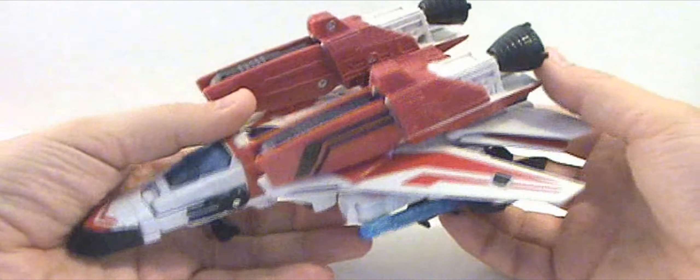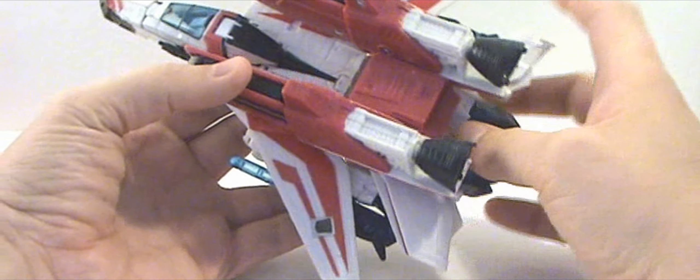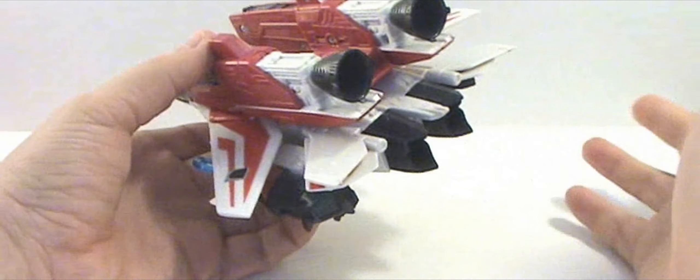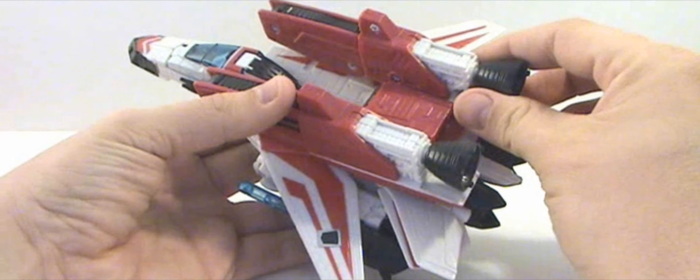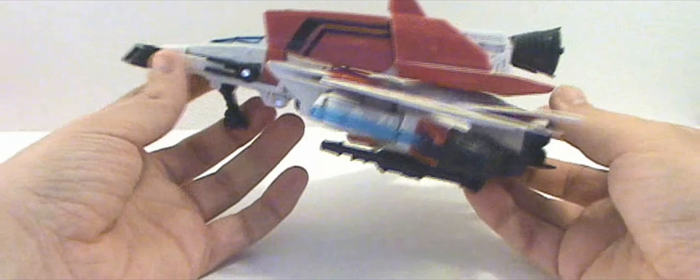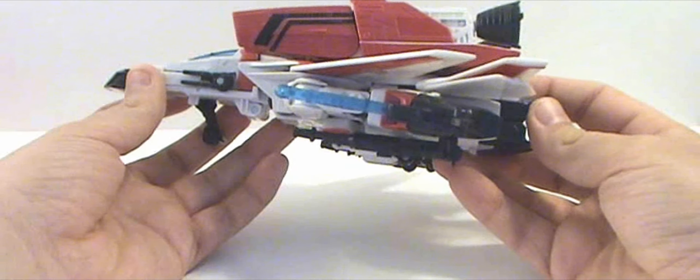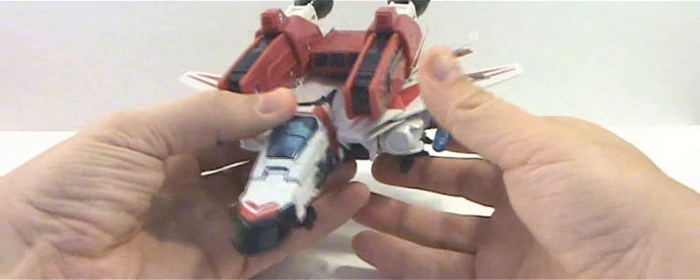Now, this is through the Classics line — the first Classics line — and it's a very nice version of the figure. The Classics 2.0 has kind of gotten away from the overall beauty of a figure, I guess you would say. This is a really nice representation. This isn't the Henkei version; the Henkei is a little bit more accurate, but this one is plenty fine for me. I like it.